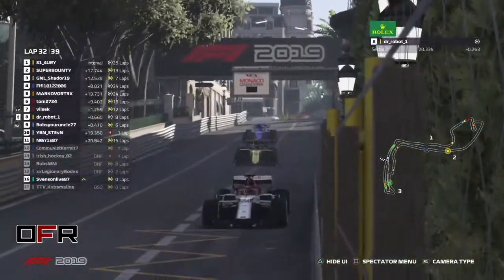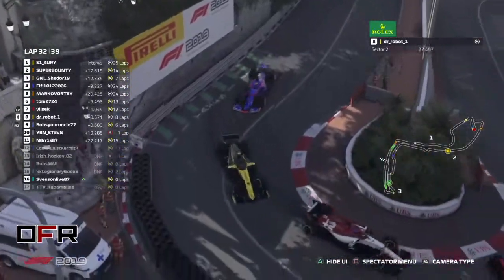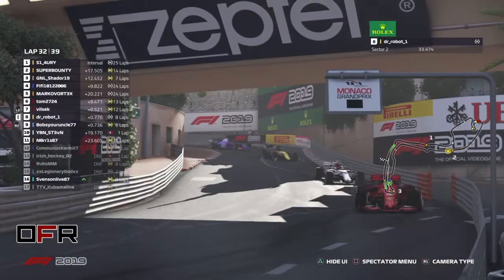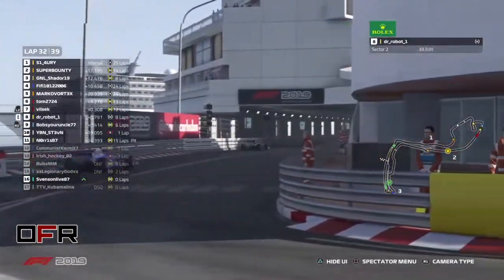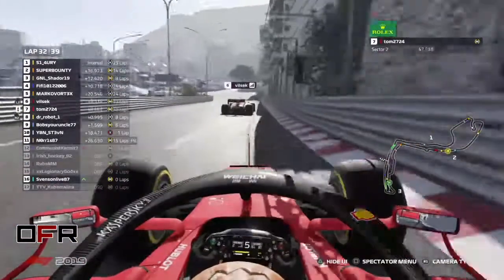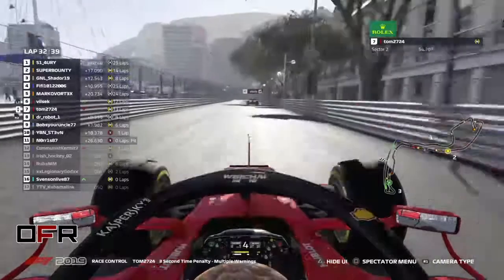That's probably the worst track to start on. There are a lot of guys who are open to helping each other and making new guys faster and more confident about their driving. If you're watching the stream, just ask them. Bob's Your Uncle goes wide and smashes the wall before the tunnel. Tom lost his position to Vilsack, and now he cuts the chicane but he's letting Vilsack continue at the front.